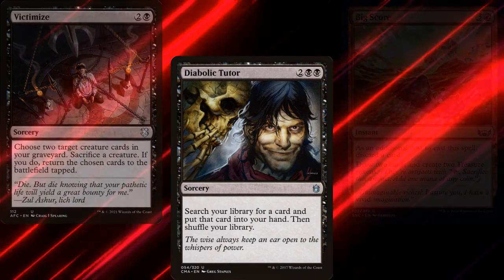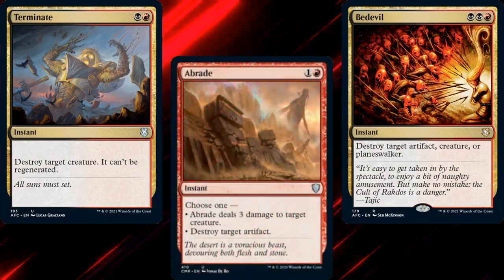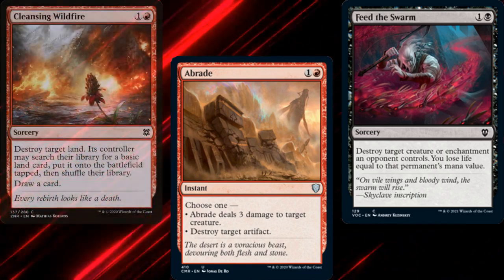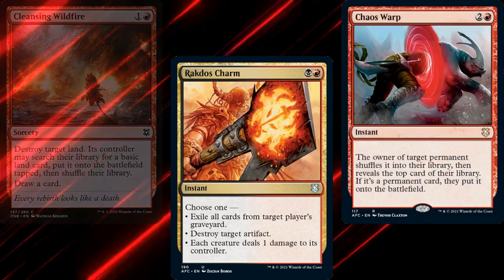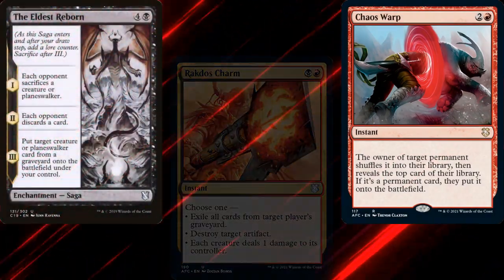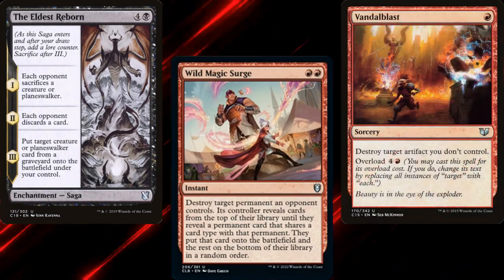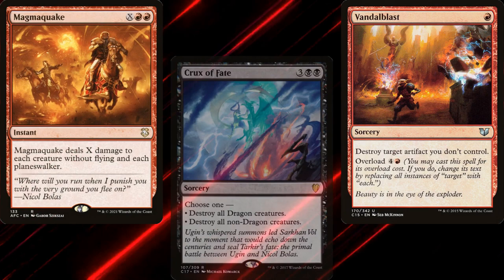For spot removal, we've got Bedevil, Terminate, Abrade, Feed the Swarm, Cleansing Wildfire, Rakdos Charm, Chaos Warp, The Eldest Reborn, Wild Magic Surge, and Vandal Blast. Our board wipes consist of Magma Quake and Crux of Fate.